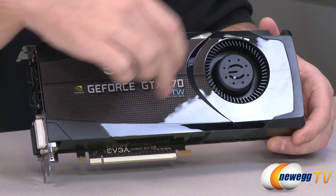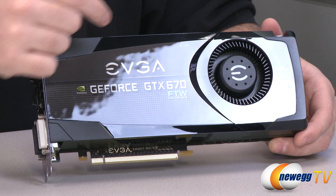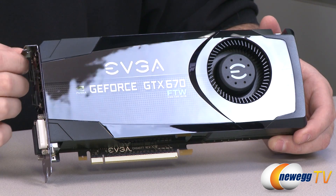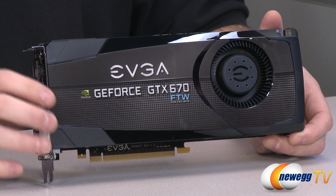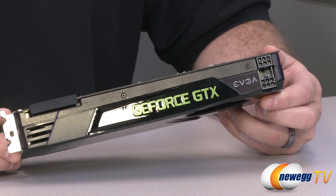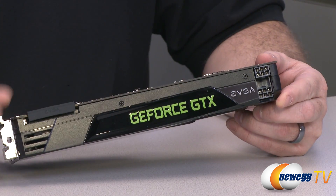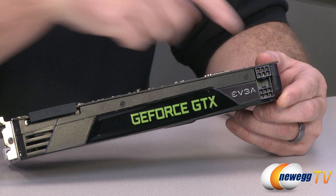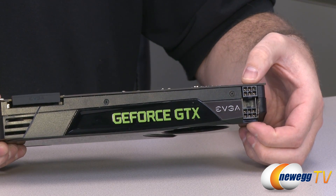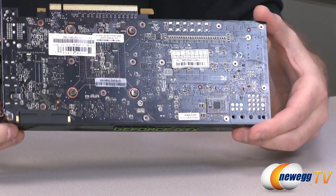Each GPU is slightly unique and will perform slightly different than others, so the 1084 megahertz listed here is actually a more conservative estimate. All the 670s I've tested have generally gone past that, and typically whatever boost clock it gets up to it will maintain — it's a pretty cool feature. The power requirements are at this end with two six-pin power connectors, using the stacked power connector the same one the 680 actually uses.